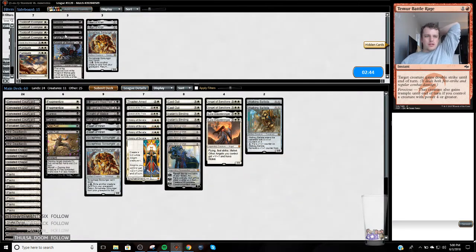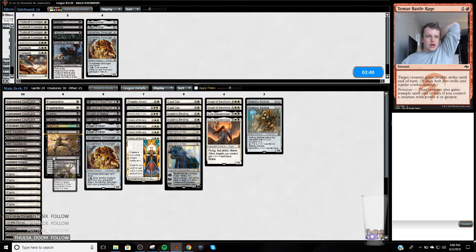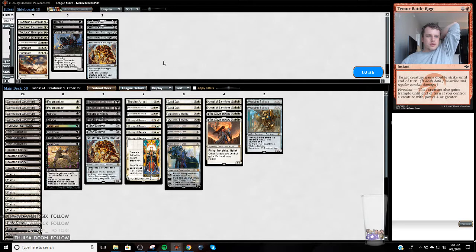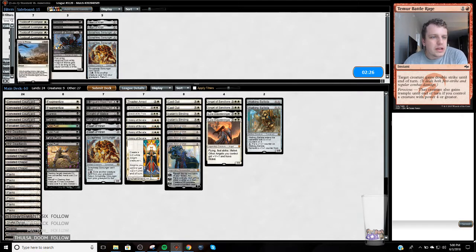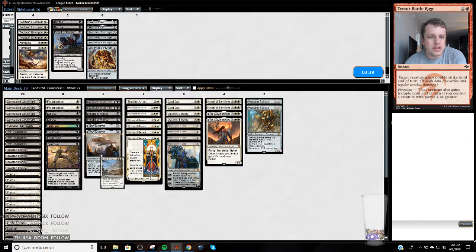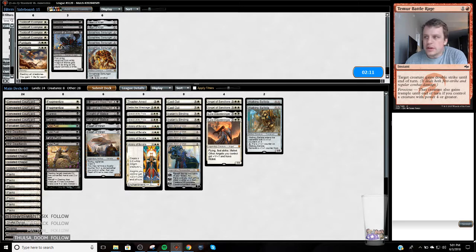On the draw I think I want another removal spell. Maybe board all my Scrappy Scrounders out on the draw and just be a little more reactive. Maybe I don't want any two-drops on the draw. Maybe bring in a Settle the Wreckage — just settle my opponent especially if they're playing O-Ring Angel. The Knight of Malice is okay; it kind of holds down the fort.